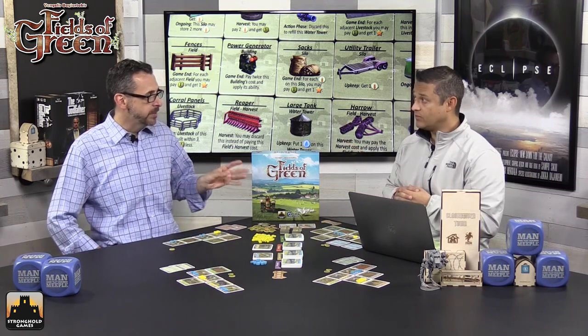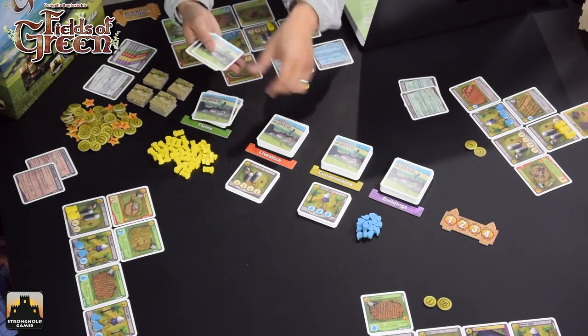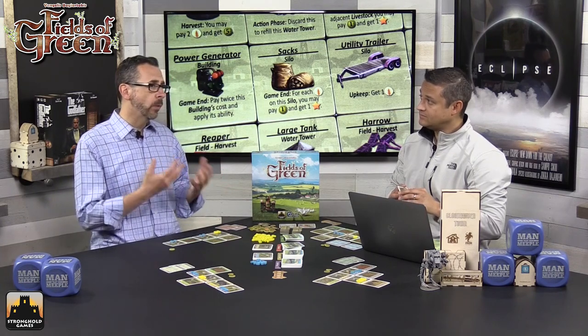Simultaneously, players can take any denominations from the stacks, up to six total cards, but you have to draw from three different stacks. For example, you could take three fields, two livestock, and one construction — and these are all blind, you take them before you can look at them. You could also take four from one stack and one each from two others. This matters because these cards are going to be drafted, and you can affect the probability of getting the card type you want by putting more of those into the draft.